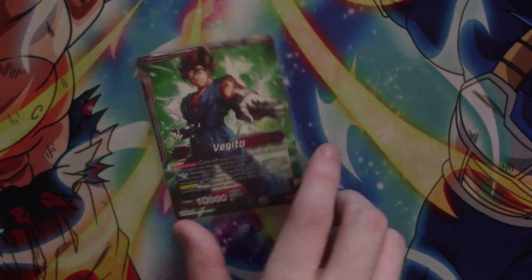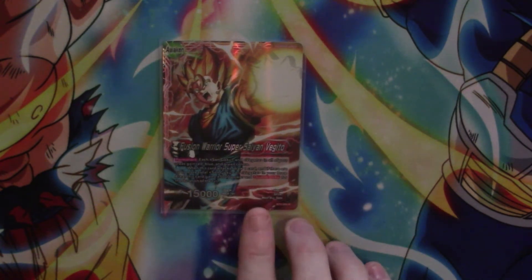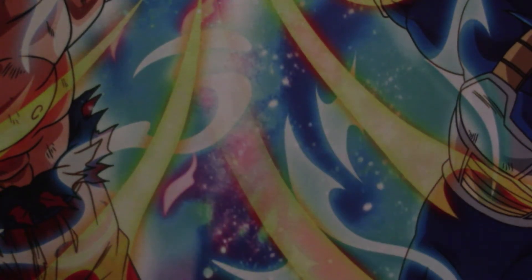His awakening is 2 to draw at 4 or less, and then we flip him over. He's got the same permanent, but his auto now is when he attacks he draws a card. Then if there is a combination of 10 Gokus or 10 Fugitos or a combination of whatever in your drop area, it gains 5k and double strike. So it's going to be like 20k double strike — have fun.